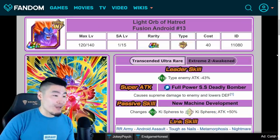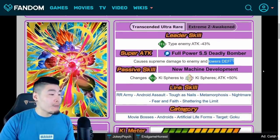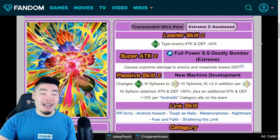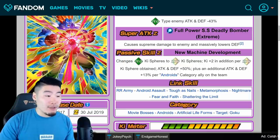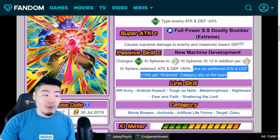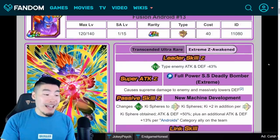Now we have the INT Fusion Android 13. His old leader skill was TEQ type enemies, Attack minus 43%. Super attack caused supreme damage and lowers enemy's defense. Passive: changes TEQ Ki spheres to rainbow Ki spheres and Attack plus 50%. New details: TEQ type enemies Attack and Defense minus 43% — so instead of just attack, now it's attack and defense. New super attack causes supreme damage and massively lowers defense. New passive: changes TEQ Ki spheres to rainbow Ki spheres, Ki plus 2 per rainbow Ki sphere obtained, Attack and Defense plus 50%, plus an additional Attack and Defense plus 13% per Androids category ally on the team. If you're running a full Androids category team, you should be getting a pretty massive boost and doing quite a bit of damage while also tanking pretty decently.